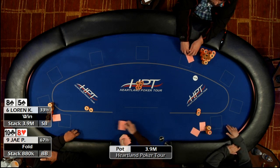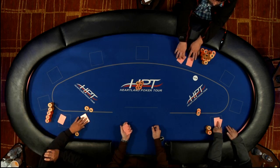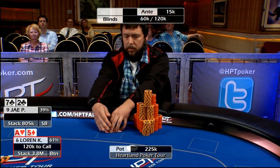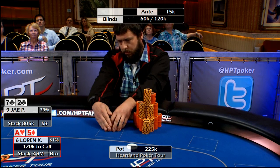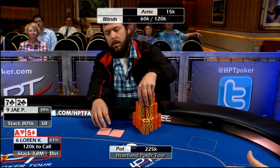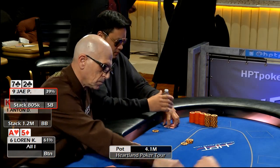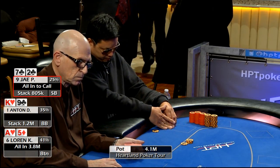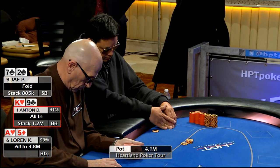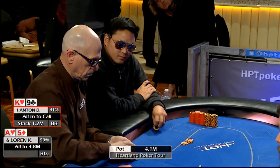Just over 34 minutes left of this level. 15,000 ante, 61,000/120,000 on the blinds. Lauren's going to be first to act. Lauren's going to move all in on the button. Jay folds in the small blind, over to Anton in the big blind. Anton folds, and Lauren's going to take down the pot.